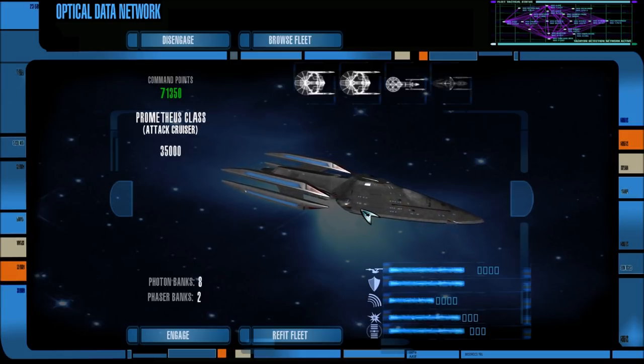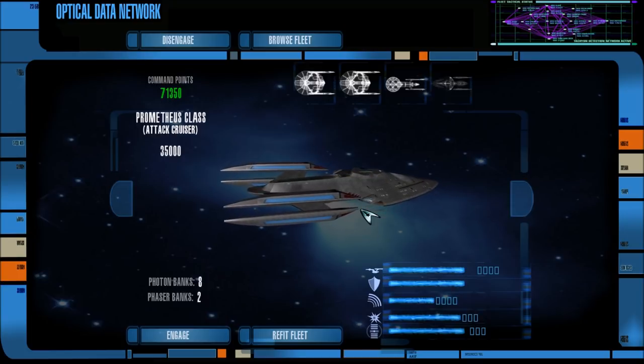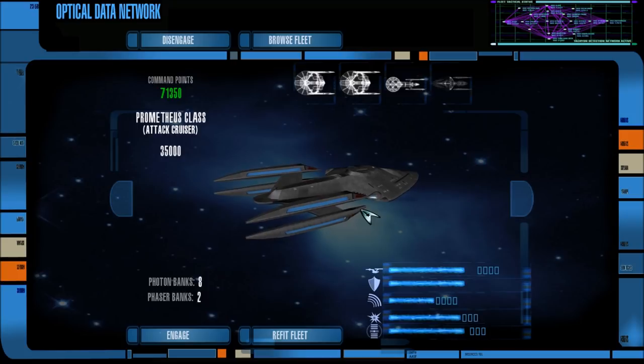It would seem that the Federation and Section 31 have finally teamed up. We have 32 vessels, half of them being Section 31, half of them being Federation. And I have to say, it is a pretty impressive fleet.